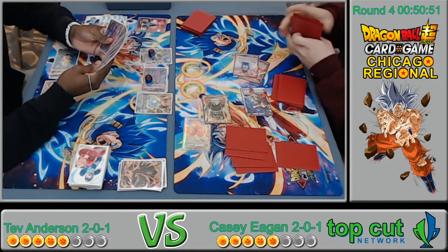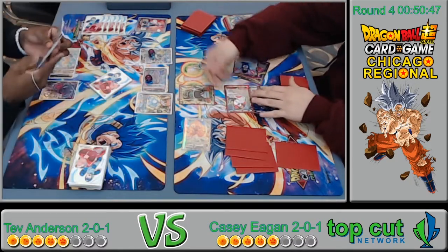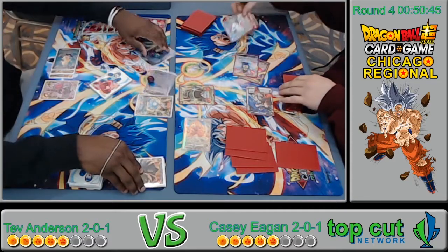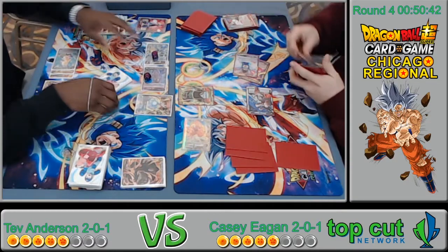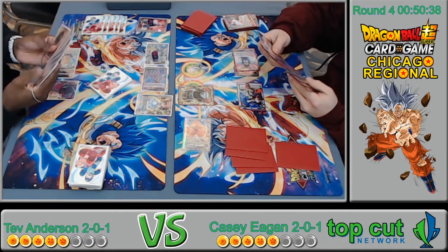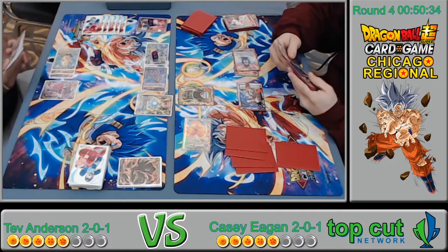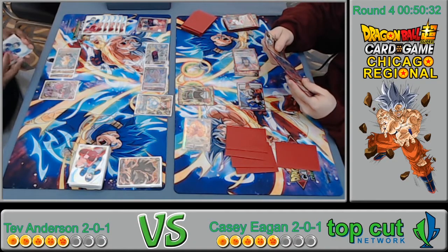This deck is probably very mid-range, so holding the Vegeta there was probably the correct play. He just didn't think that's what it was going to be — typically you see this engine run with the Broly leader. But hey, switch it up! This leader is pretty good.